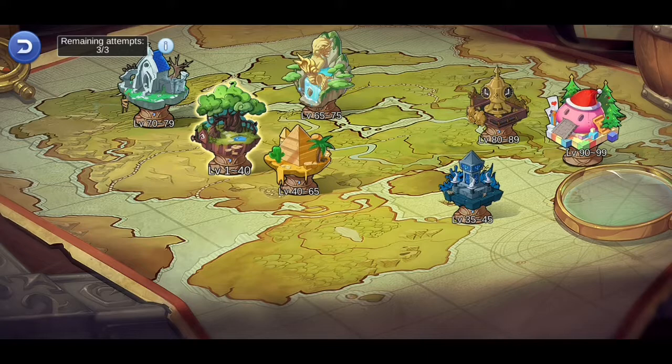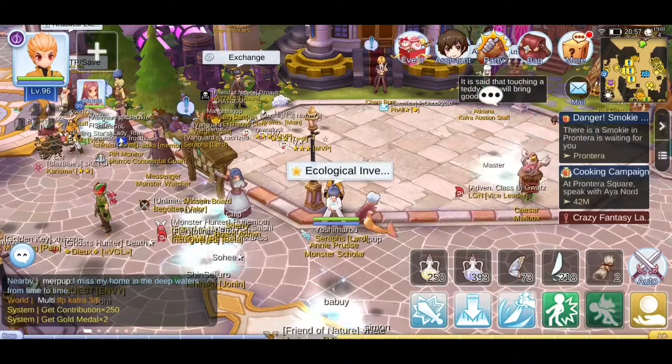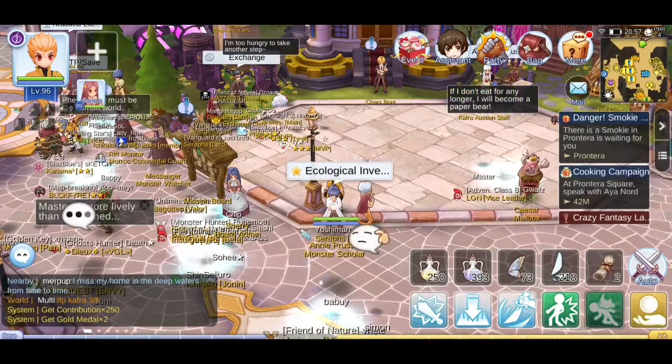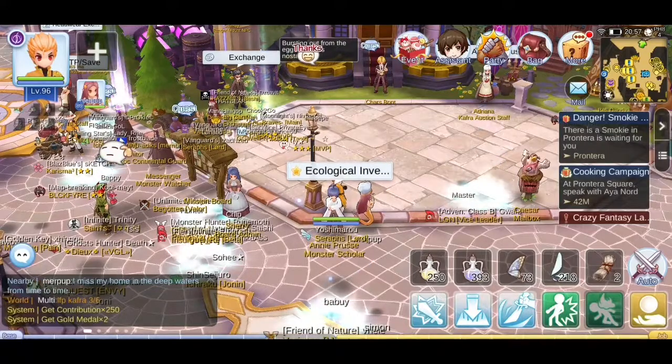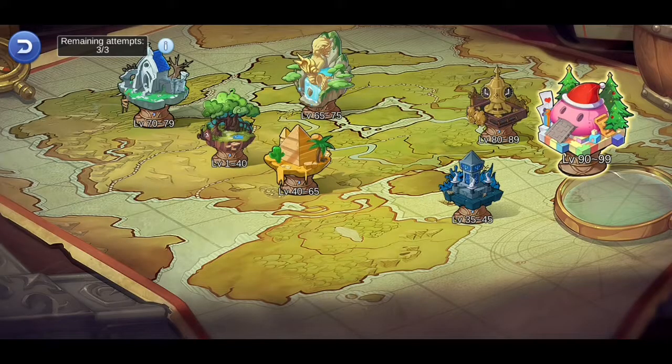The level ranges start at 1–40, 40–65, 35–45, and so on. Usually there are three icons near your current base level. For example, if you're level 90, you'd see options like 80–89, 90–99, and around 100. To maximize experience, you should run the Monster Lab instance closest to your current level. This character is level 96–97.